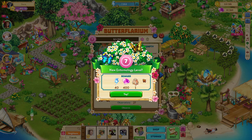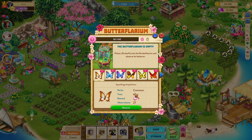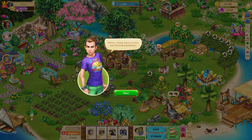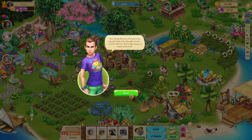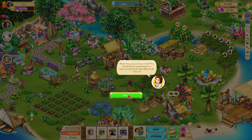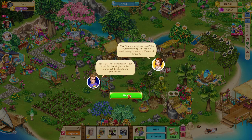New entomology level 7! I got a butterfly and some stuff. Yay! There he is — Doctor, what's his face. I'll kind of go through a little slower. He's talking about the Butterflarium.